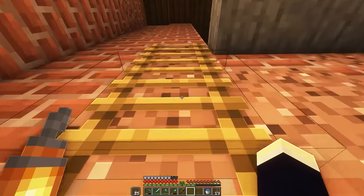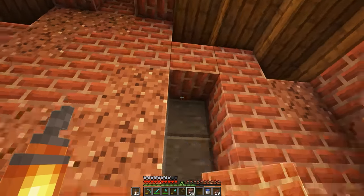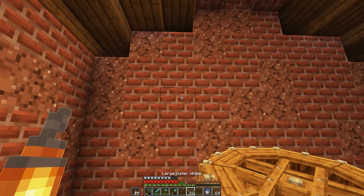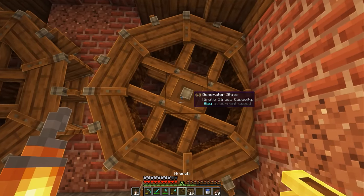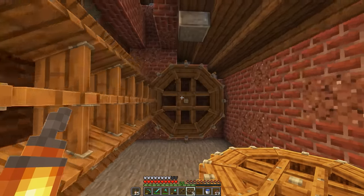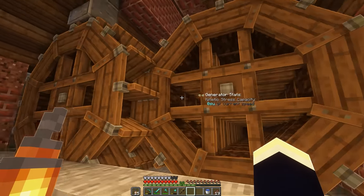Now with that done, let's head back upstairs. I want to fill in these gaps here — it's going to annoy me knowing they're there. Now we're going to start placing our large water wheels in here on this block, extending all the way down to this spot, and on the other side basically the same thing, leaving one gap.